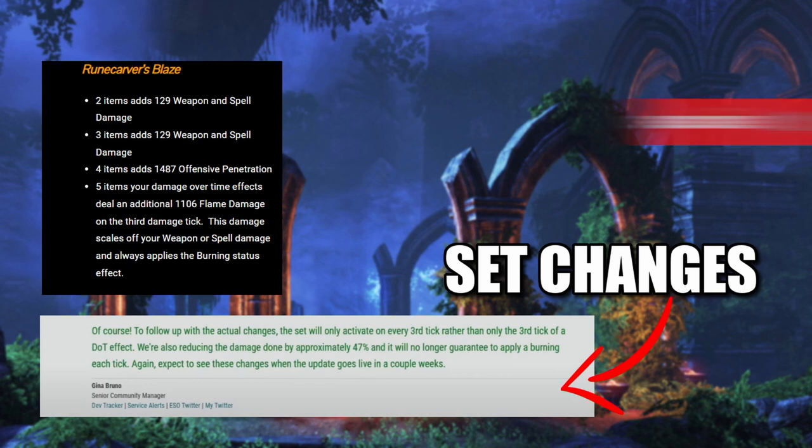You can see what the set did to begin with. Two items dealt 129 weapon and spell damage. Three items dealt 129 weapon and spell damage. Four items gave you 1,487 offensive penetration. Five items: your damage over time effects deal an additional 1,106 flame damage on the third damage tick. This damage scales off your weapon and spell damage and always applies the burning status effect.